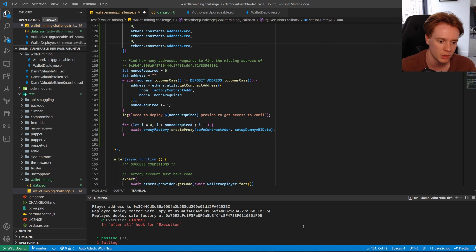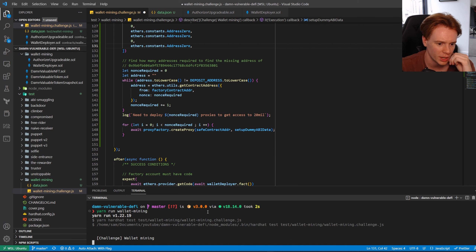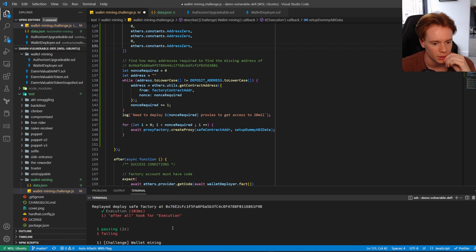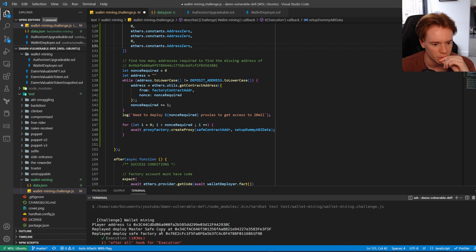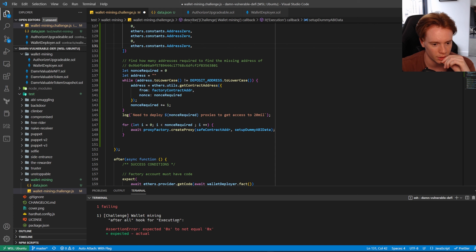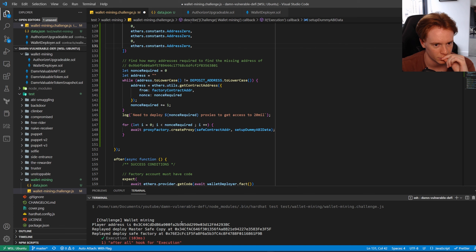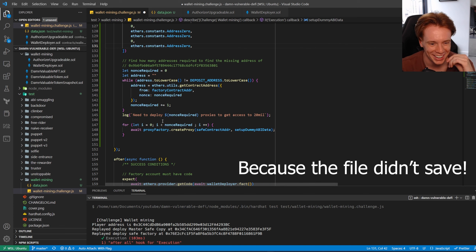After looping, we find that we need to deploy 44 proxies to reach the deposit address. Running this, we can confirm it's about 44 proxies that need to be created.